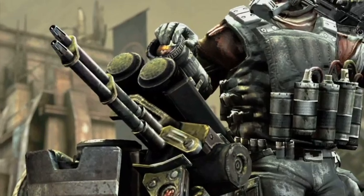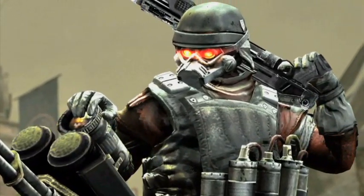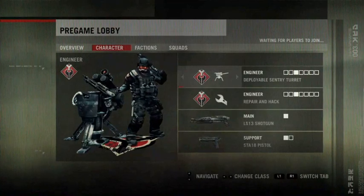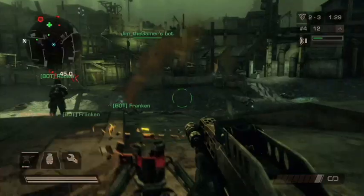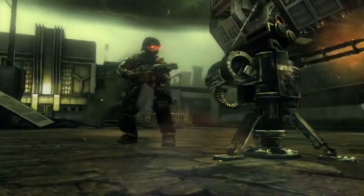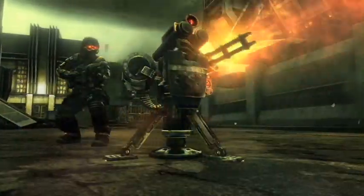In Killzone 2 Online Multiplayer there's another badge called The Engineer, and he's really the jack-of-all-trades because he has the really cool ability of placing sentry turrets. These are AI-driven turrets that are static — they can't move, but they search around and fire at enemies, and they're actually quite deadly.